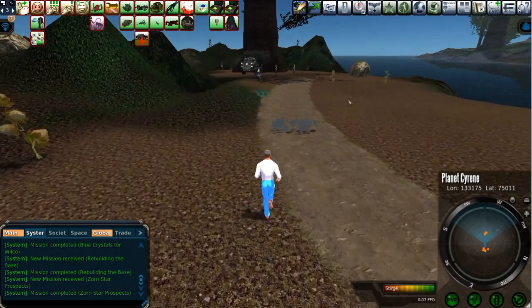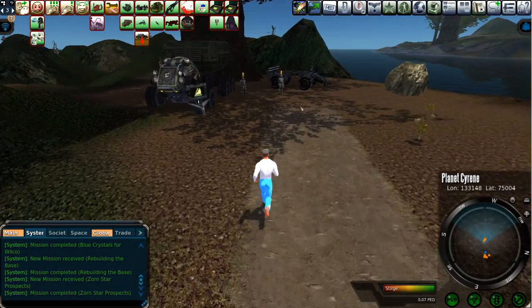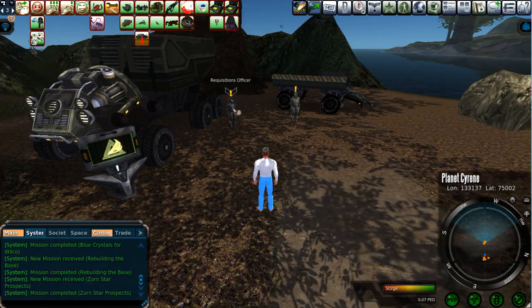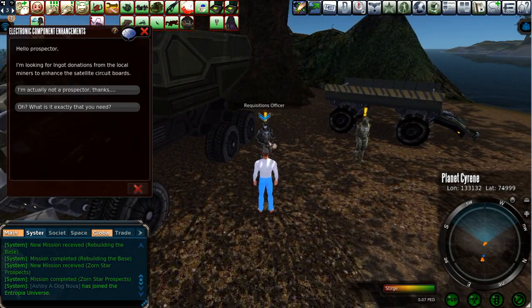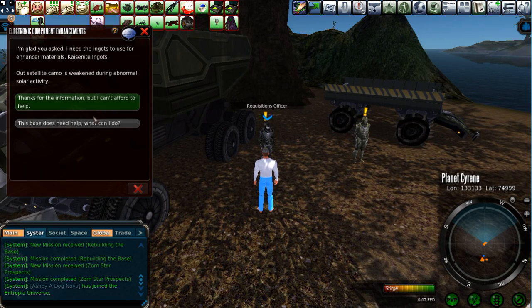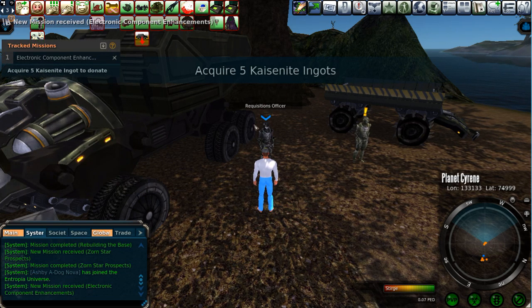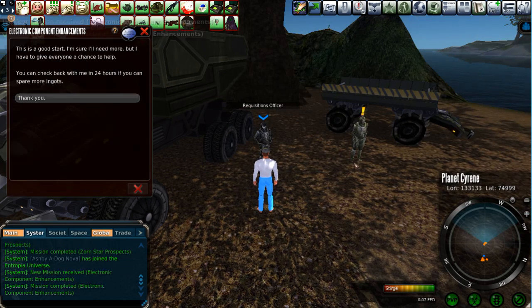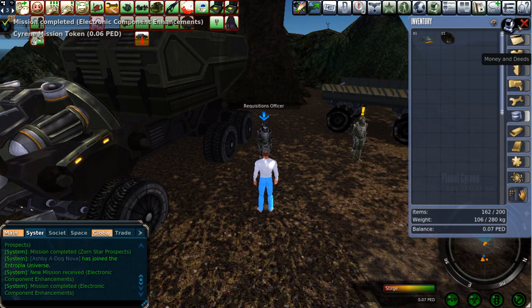A couple of missions once you get to this place. The Ark Terminal will give you a daily Iron Hunting Mission. The Requisitions Officer here will ask for a specific resource — he wants Kaizenite Ingots. He'll give me Mission Tokens if I bring him Kaizenite Ingots. Well, I brought them with me because I anticipated that. Bam — come back in 24 hours and we'll do it again. We're up to 15 tokens so far.